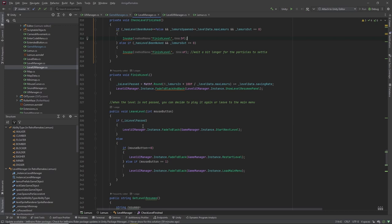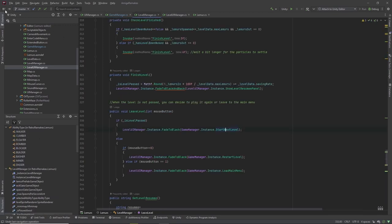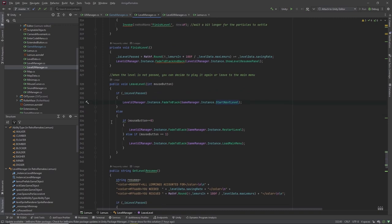We get the information whether the left or right mouse button was clicked and differentiate accordingly. If the level was passed and we were successful, we fade to black and instruct the Game Manager to start the next level. If you have not passed the level, pressing the left mouse button restarts the level by calling Game Manager restart level, or by using the right mouse button we can go back to the main menu.